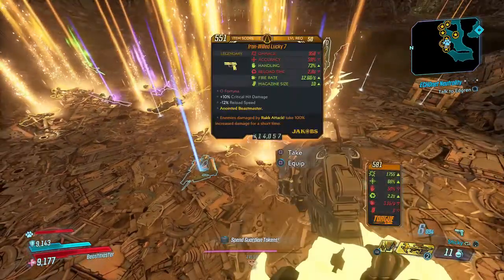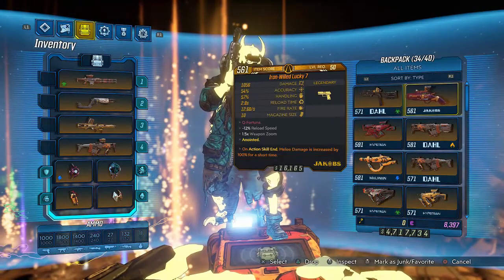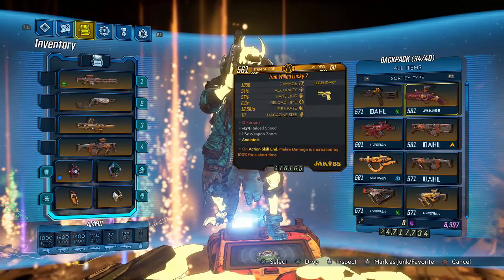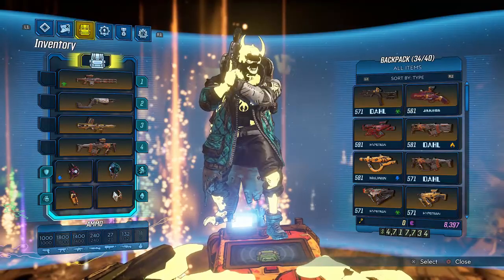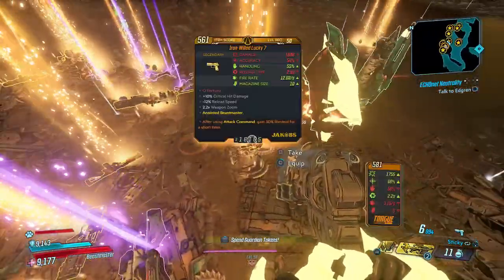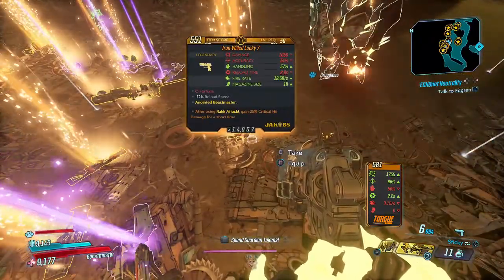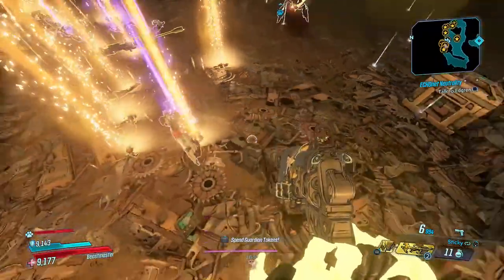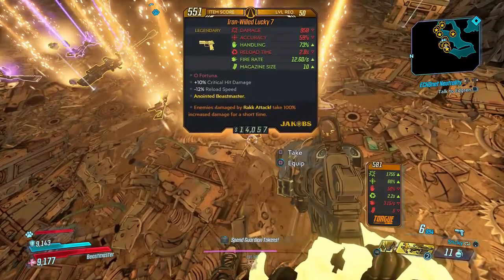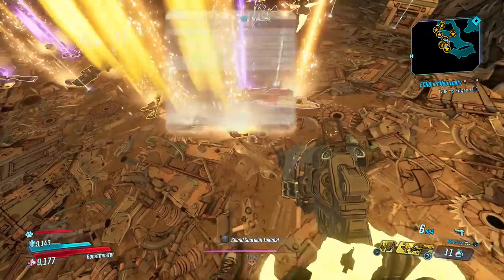I just want to bring a quick update of where I'm at. I had two Lucky Sevens in my inventory — I dropped the other one just before recording. This one has 'on action skill, melee damage is decreased by 100% for a short time,' which is not that good. The other one I had was 'after using Rack Attack, gain 25% crit damage,' which was the best one I had. I just had a pretty decent one drop though, and it's useful since I'm running a lot of Rack Attack builds.